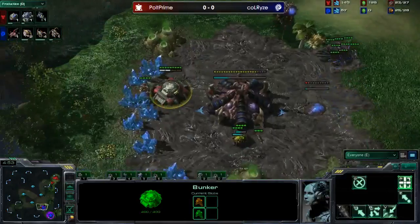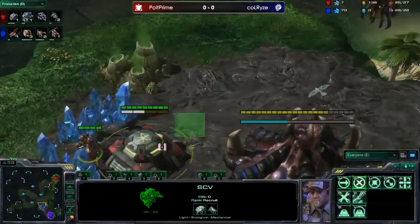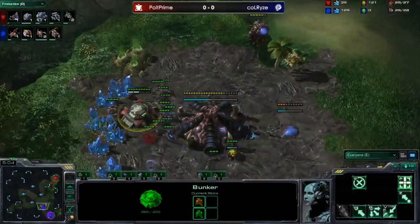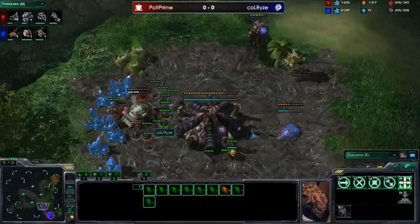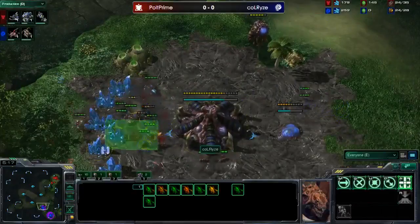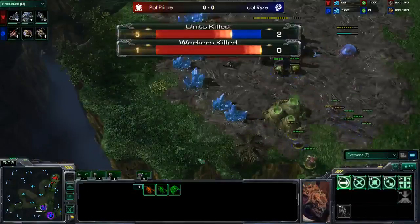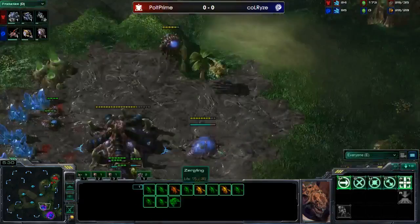The SCV is going to sit in the minerals and hide - only a few zerglings can hit it. Ling speed is nowhere close. He's going to engage now and break it down. Look at all the zerglings he made - he forced so many. As a Zerg player you want these to all be turned into drones. It was definitely a cost-effective attack for Polt. He may not have killed much, but he forced all those lings and the spine crawler - that's the big victory.